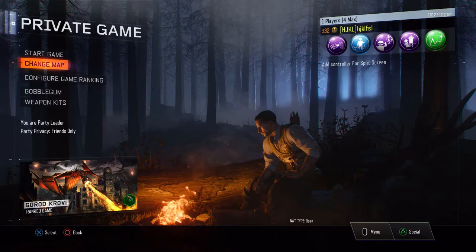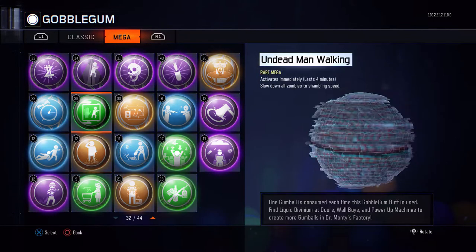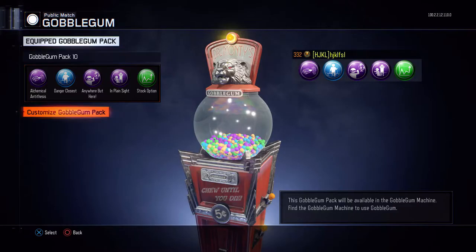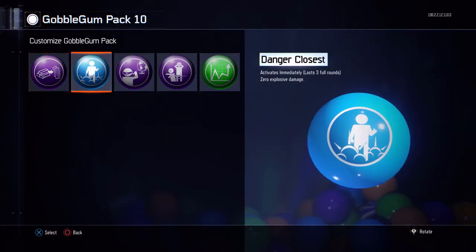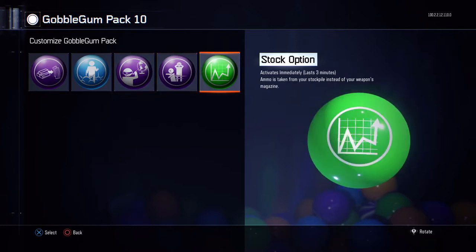In the pre-game, you get to pick your gobblegums. If you want to run any fancy megas, Immolation and Idolize will be very useful. Shopping for Perkaholic and Near-Death Experience can also help, but this guide won't account for them going forward. The classic gobblegum set I run for 90% of my games on BO3 consists of Alchemical, Danger Closest, In Plain Sight, Anywhere But Here, and Stock Option. The only one that is absolutely crucial to have is In Plain Sight.